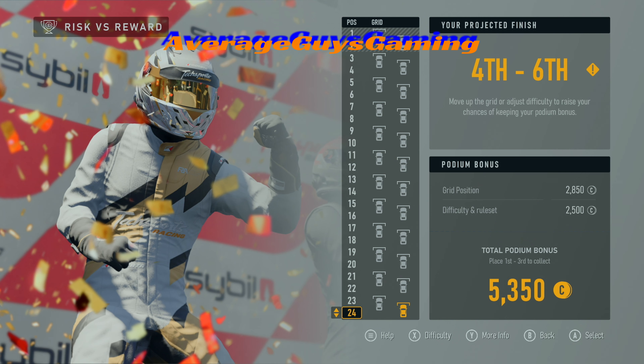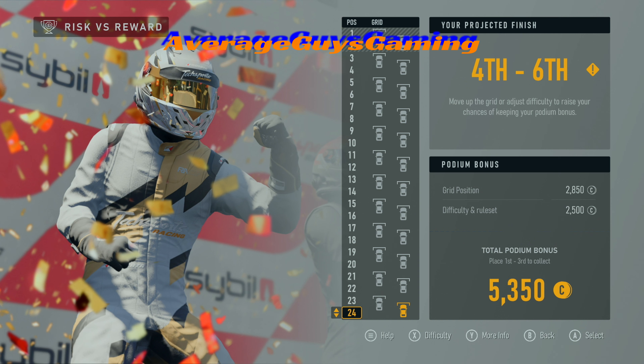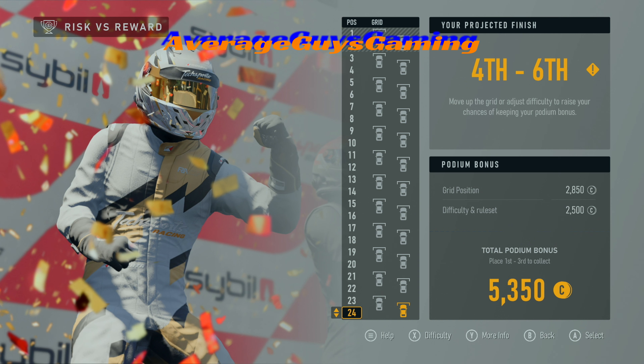Since we've got five races in here, we want to get this car maxed out before the end of the tournament. Practice is all said and done — I did an extra four set of laps, so we're at level four. We're going to do risk versus reward and see if we can aim for a big reward. I'm running on expert penalties, entire damage, level four of eight on difficulty. I think we want to start in the back to see how far we can get up — starting out front is easy, but starting in the back is a little more fun.